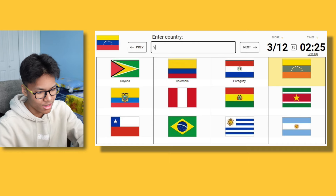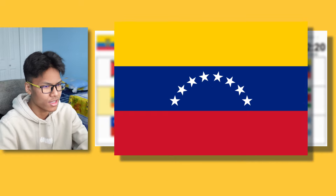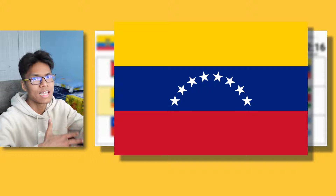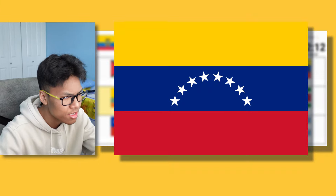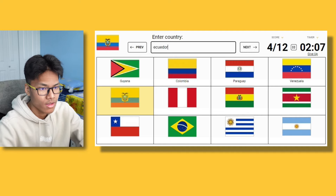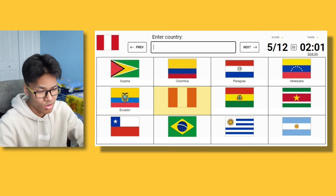This is Venezuela. Venezuela kind of looks like the Colombian flag, but the stripes are more like the same length and it has a bunch of stars — I think it's 8 stars. And this is Ecuador. Ecuador looks like the Colombian flag but it has a logo in it.